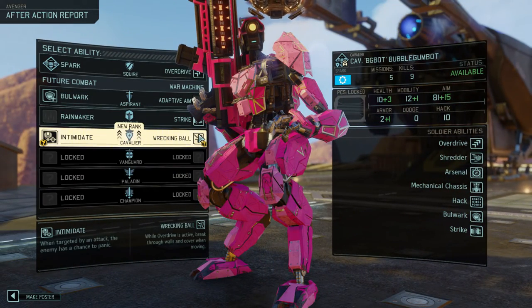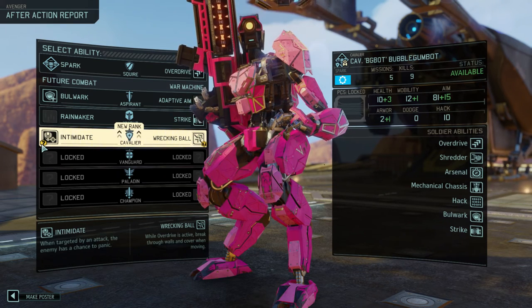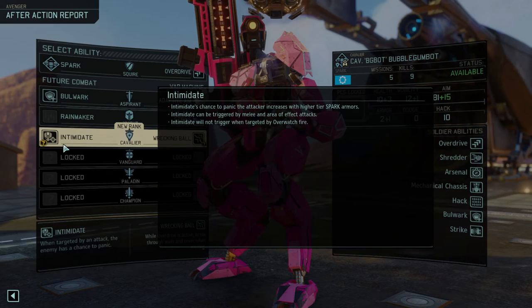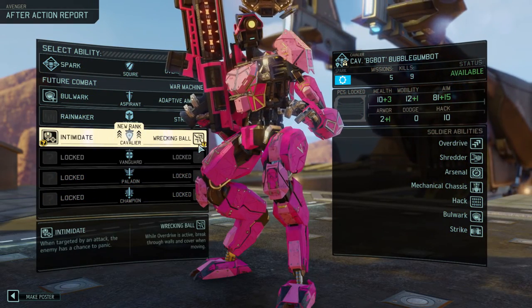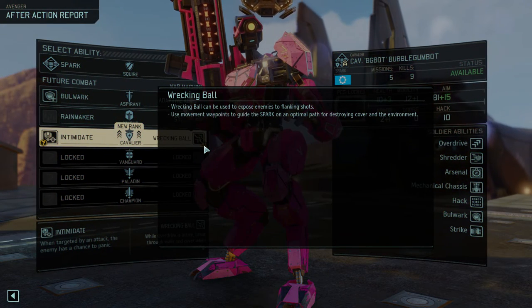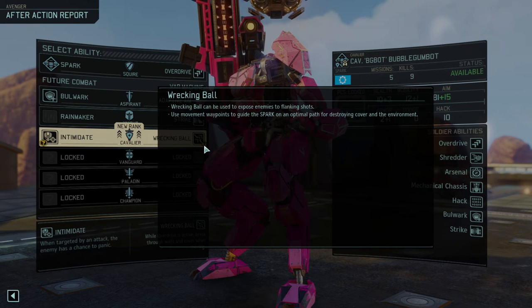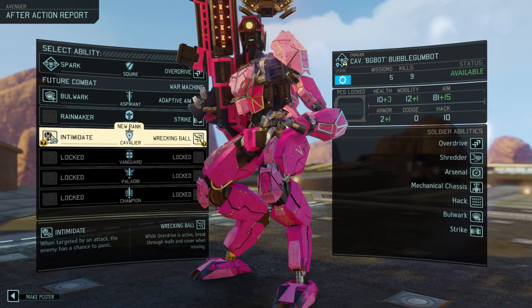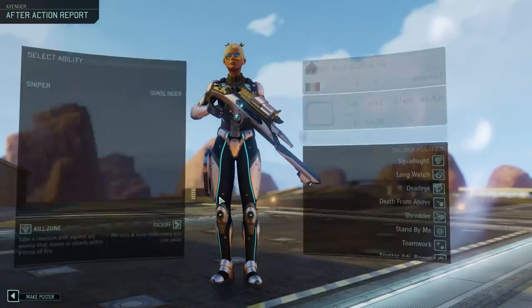I came in like a wrecking ball. Intimidate is also pretty good — it's a percentage chance, can be triggered by melee and area of effect attacks, will not trigger when targeted by overwatch fire. Wrecking ball — used to be exposed enemy and flanking shots. Oh, that's kind of cool. These are both good. I'll do intimidate though.